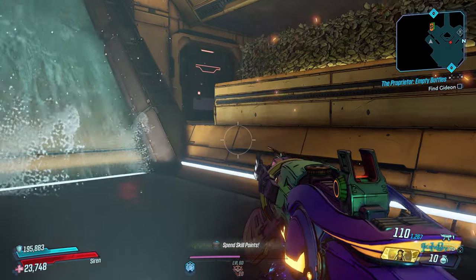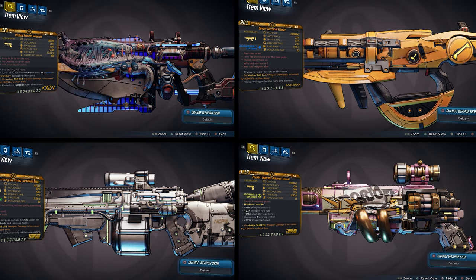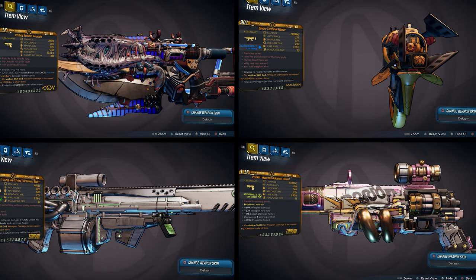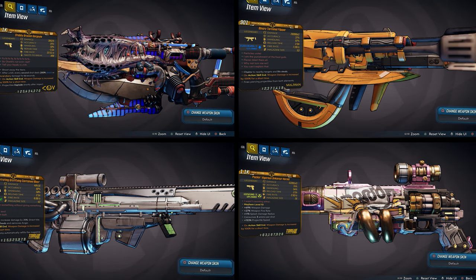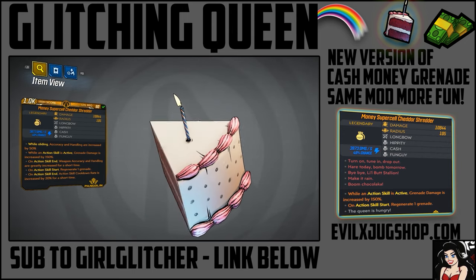I also brought back the items from last week in the item shop. We also have a bonus item, and Glitching Queen will explain what that bonus item is — a really hilarious and awesome grenade that Evil X Juggernaut has crafted together.